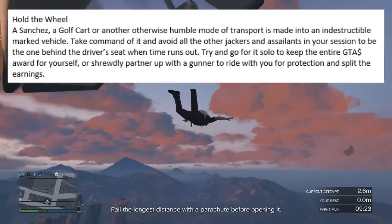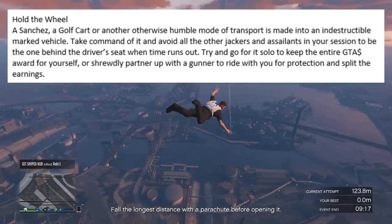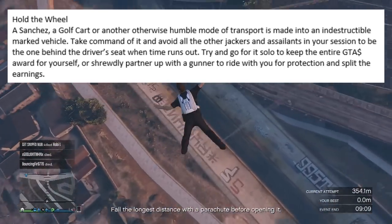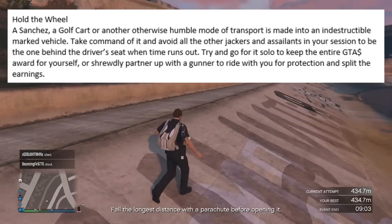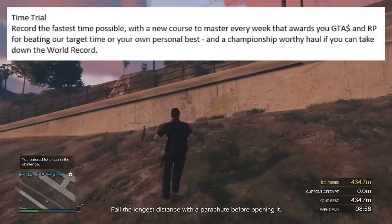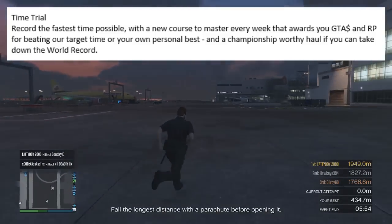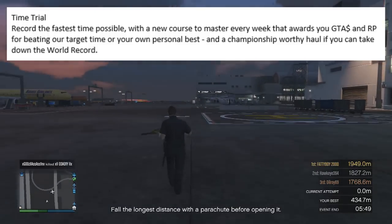The next game mode is named Hold the Wheel. A Sanchez, a golf cart or another otherwise humble mode of transport is made into an indestructible marked vehicle. Take command of it and avoid all the other jackers and assailants in your session to be the one behind the driver's seat when the time runs out. Try and go for it solo to keep the entire GTA money award for yourself, or partner up with a gunner for protection and split the earnings. Time Trial is fairly simple — record the fastest time possible with a new course to master every week, rewarding GTA money and RP for beating the target time or your personal best, and a championship-worthy haul if you can take down the world record.